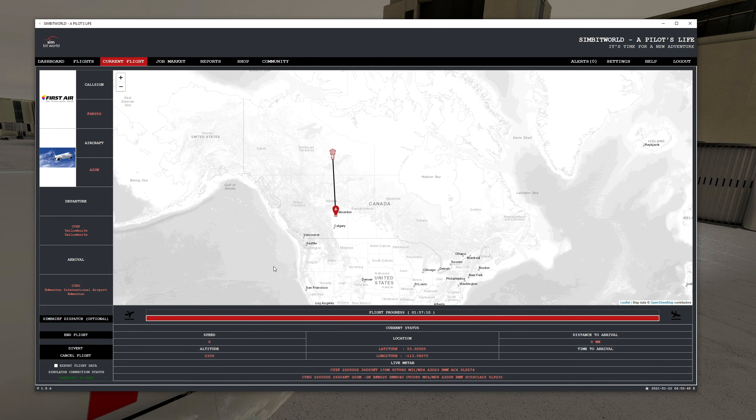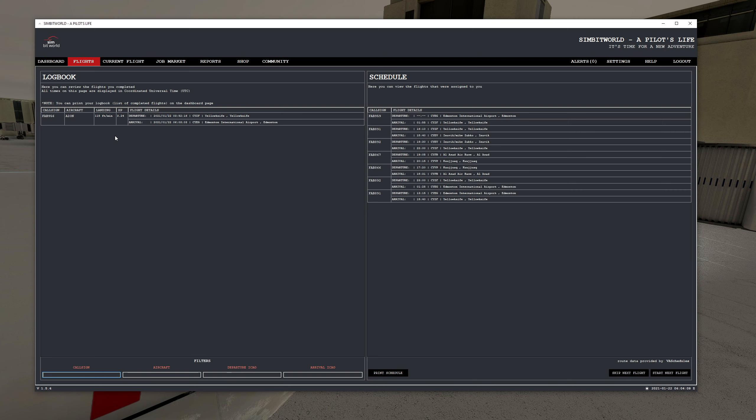Ladies and gentlemen, the flight has been completed and it was an icy old flight — on approach once we got down through the clouds it was certainly very cold in this part of the world. Here we are in the app — I'll press End Flight and it will go through and do its thing. And here we go, everybody — here are the flight details right there.